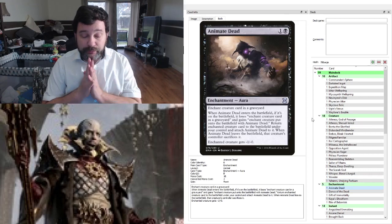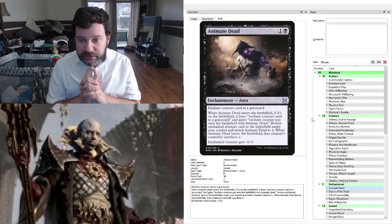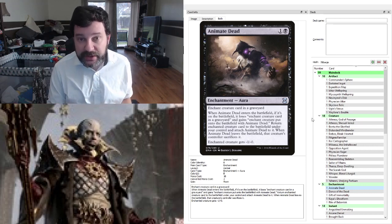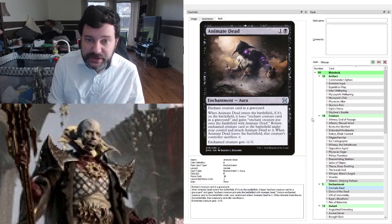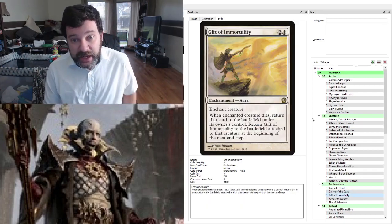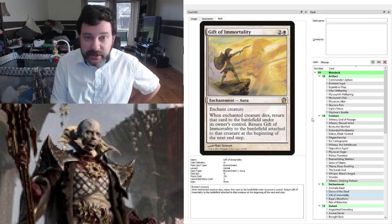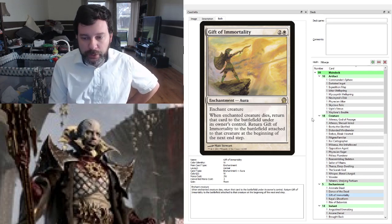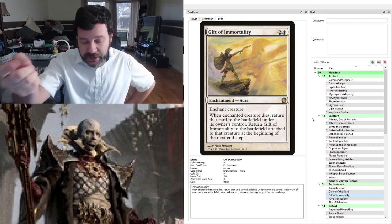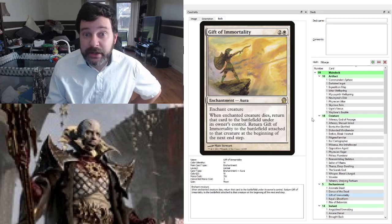For enchantments: my thinking is that we want Nevinyrral to die, to blow up the world by paying the one, and then bring it back from the graveyard the same turn. So we want to play some cheap reanimation effects — Animate Dead, Dance of the Dead. Gift of Immortality is a nice freebie: once we put it on Nevinyrral, anytime he goes to the graveyard we can pay the one, blow up the world, get him back, get the ETB trigger, and the Gift of Immortality comes back on him — as long as he isn't killed a second time that turn.